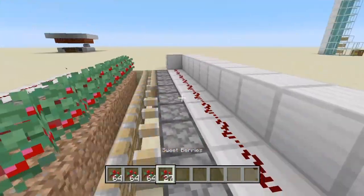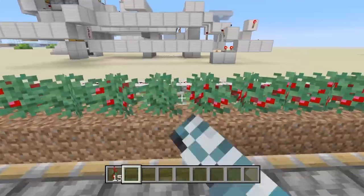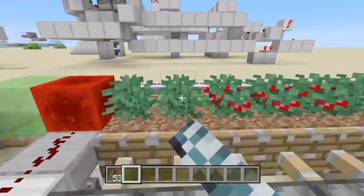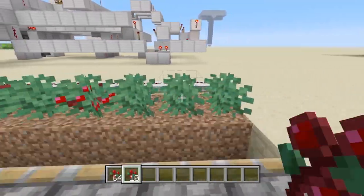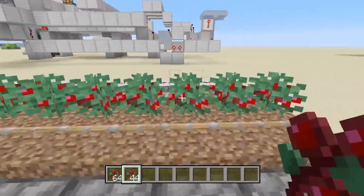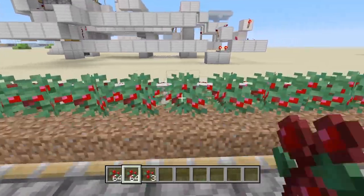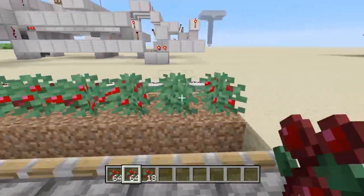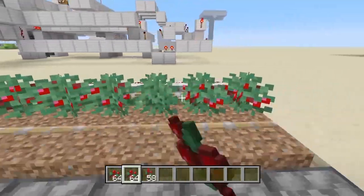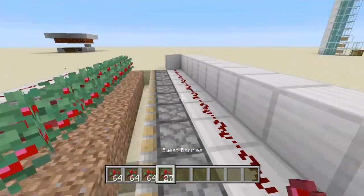That's more sweet berries than you'll ever need in your life, but it'll be a pretty good food source. It cannot just be used for food — it could also be used as a defense mechanism if you're defending a village or your house from mobs. It can also be used for composting to get easy bone meal. And finally, if you get a butcher villager up to master level, it will buy 10 sweet berries for an emerald, so with this farm you will get 2,700 emeralds an hour.